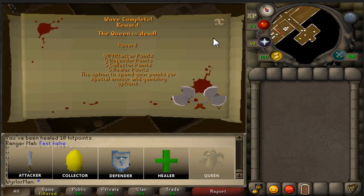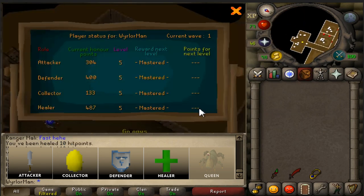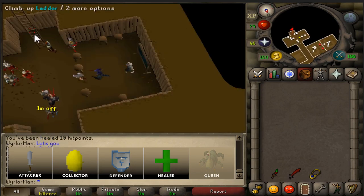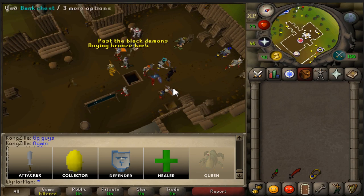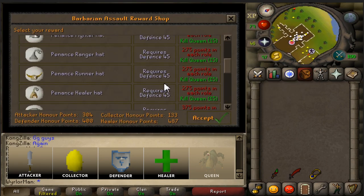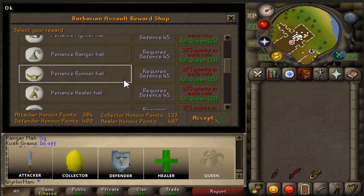Once the Queen is dead, you're finished. The wave is over and you'll get your points, which you can then spend — as some of the rewards require you to kill at least one queen. Once you've killed the queen, you can spend your points on whatever you can afford. That is it for the Queen video. If you needed help and this helped you, leave any questions in the comments below and I'll do my best to help you out. Hope it helped you guys, and I will see you next time.